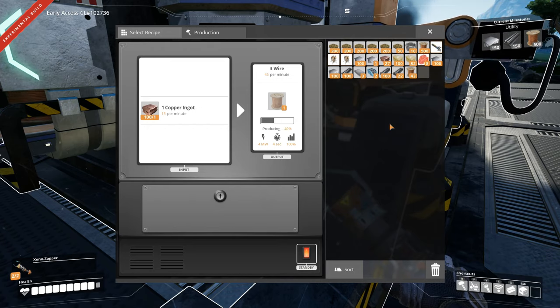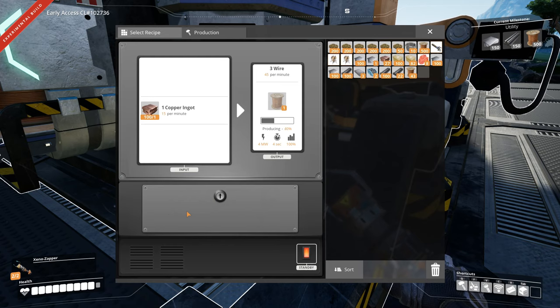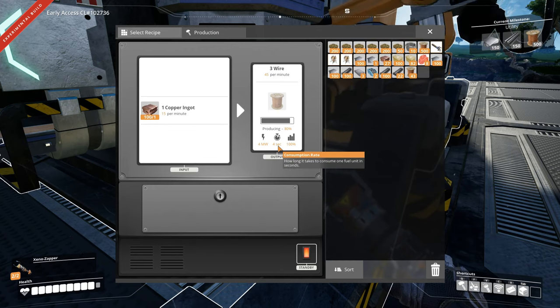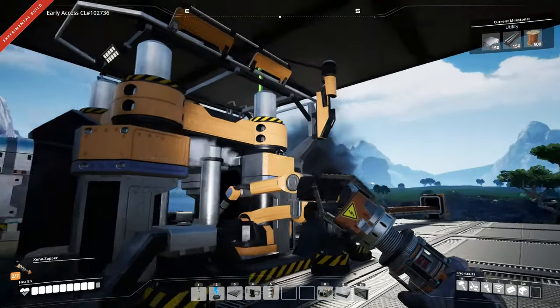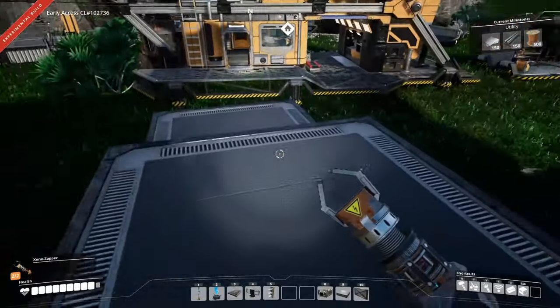It shows how much wire it produces per minute. Now the power slugs — we actually have to upgrade that in tier three — but there'll be an overclock area here where if you overclock at 50%, it'll tell you that it needs 50% more power, the time will be cut by 50%, and it needs 50% more resources. So it's sort of a juggling game, a fine balance, if you will.